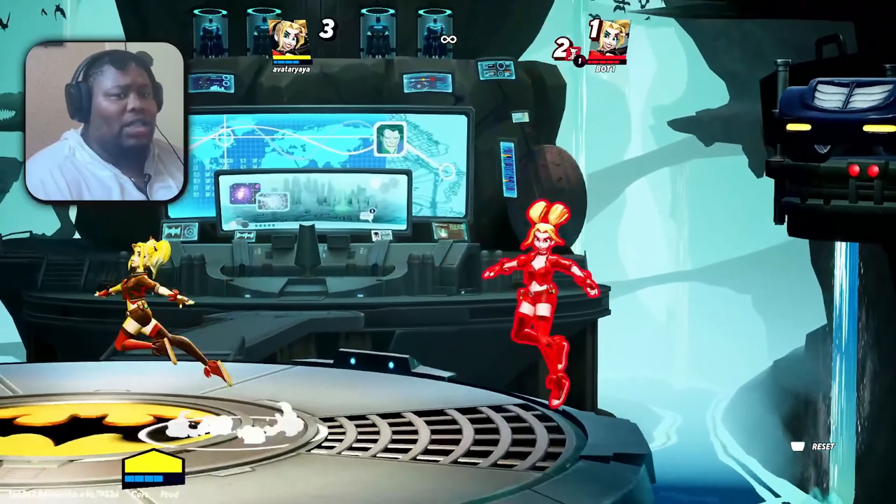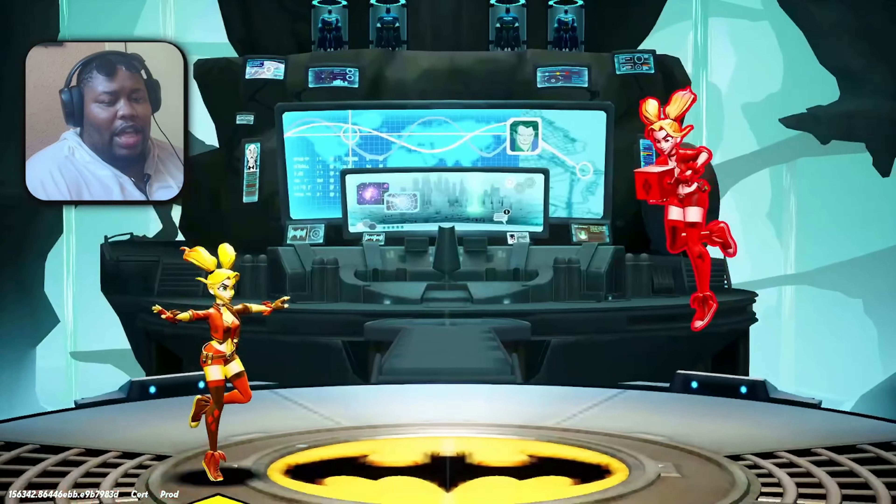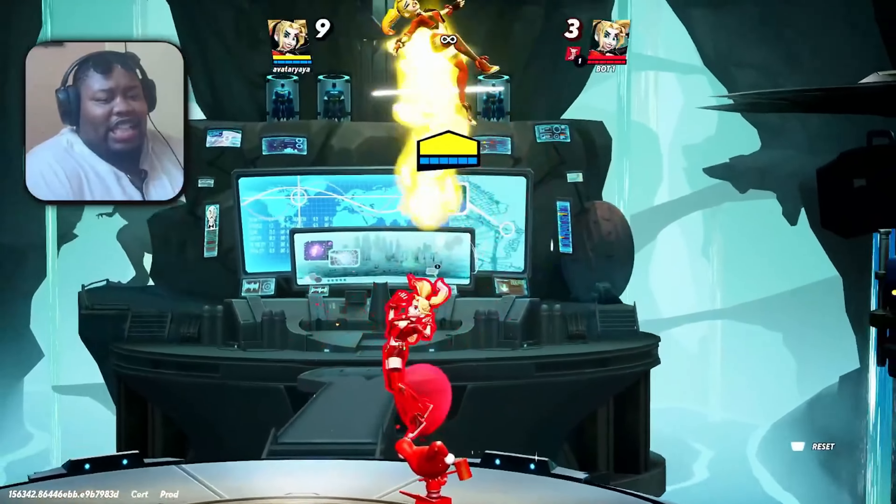If you catch a Harley putting a bomb at the ledge, the best way is to air dodge through it so you get the hit of it and it messes up the trajectory of whatever they're trying to hit you with. Also, if you're attacking Harley in the air and trying to drag down, be careful if there's a bomb nearby — you can get the attack off but also get hit into the bomb, putting you in a juggle scenario.